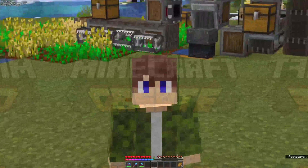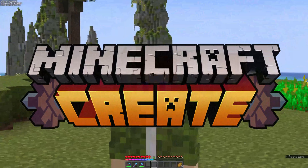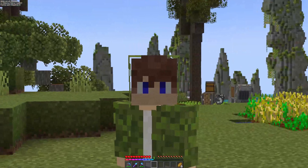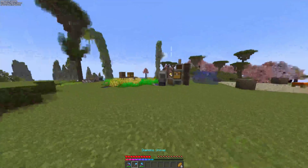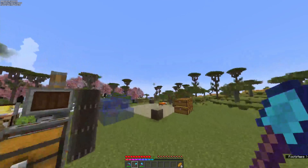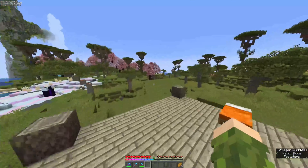Hello and welcome back to episode 3 of our Create series. In this episode we are going to be making a lot of progress. As you can see, I've already made some progress — my hotbar is now full with diamond tools, which I've fully enchanted. Oh yeah.